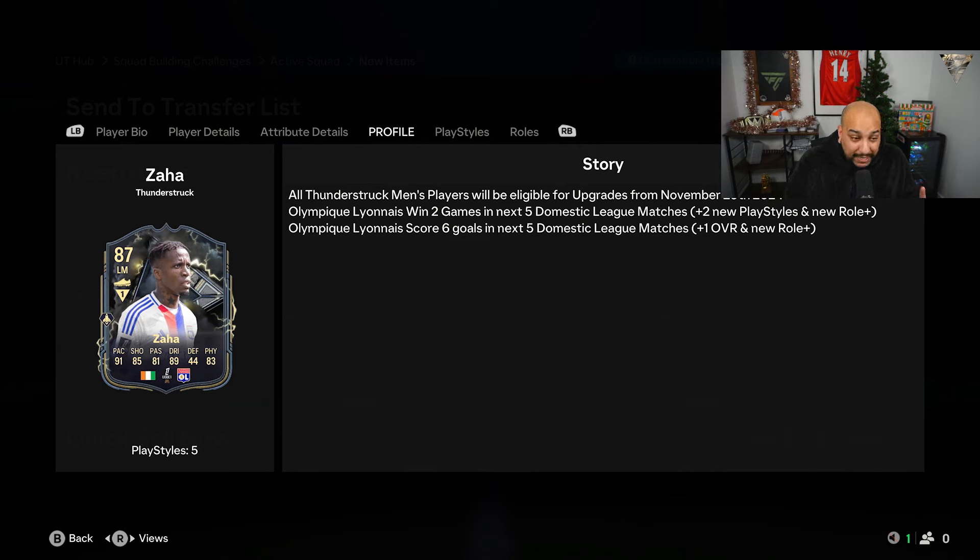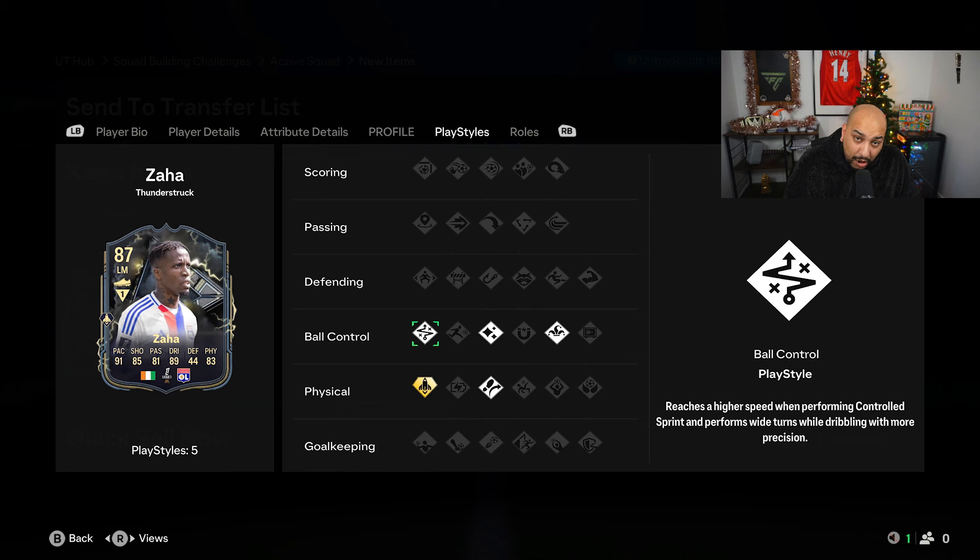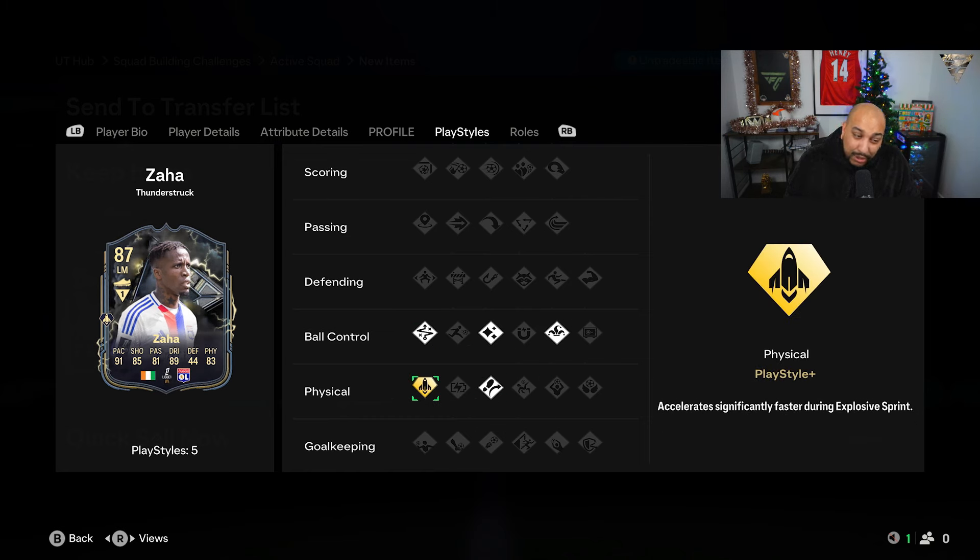He has the ability to get a plus one, two new roles, and two new playstyles if Lyon win two in the next five league matches and Lyon also score six in the next five. His playstyles include technical flair, trickster, traveller, and quick step plus. We know quick step plus on these players makes them that little bit extra faster and they can move quicker out of the block.